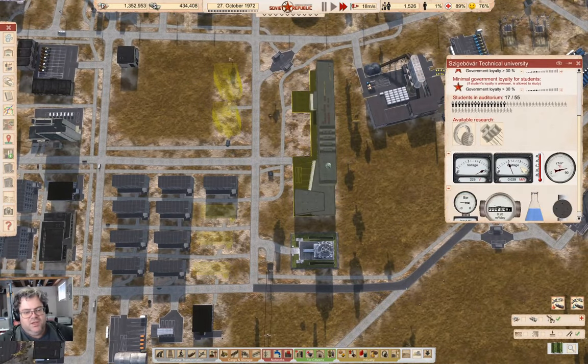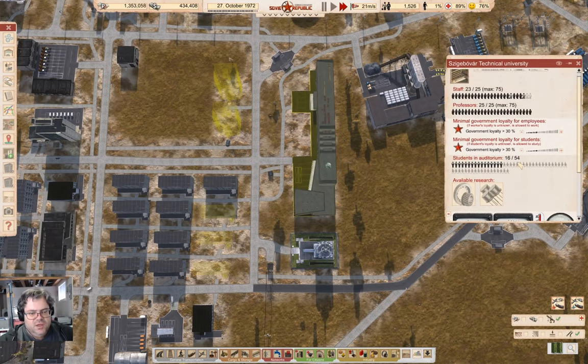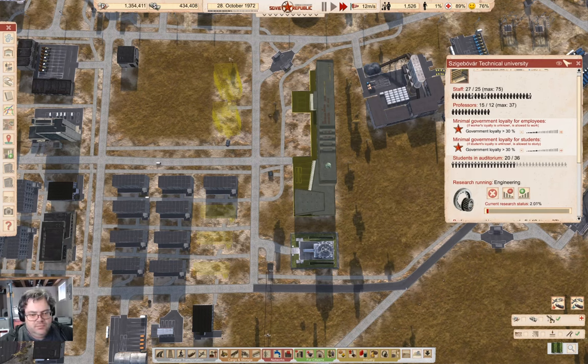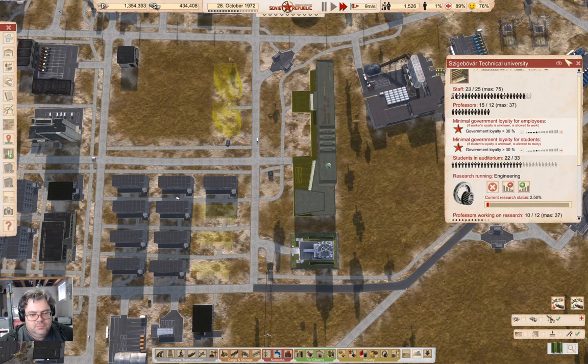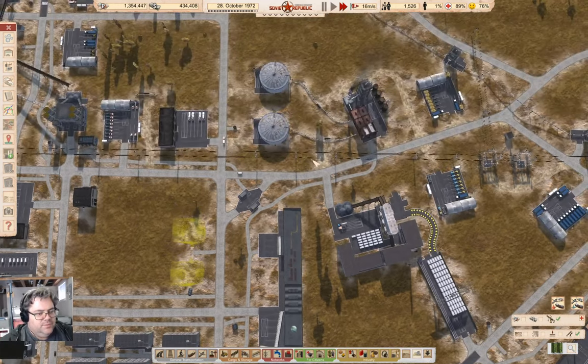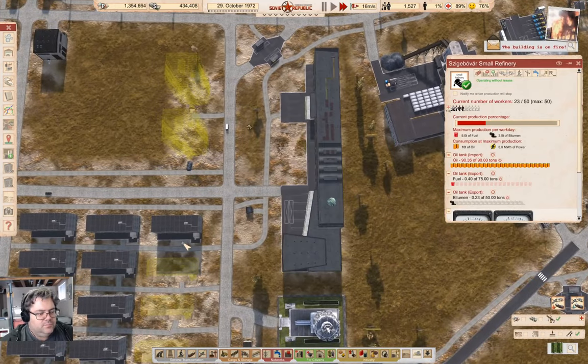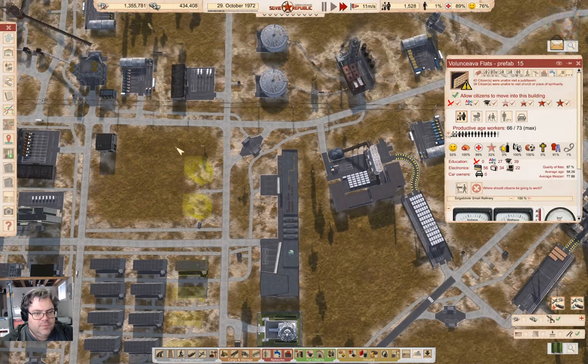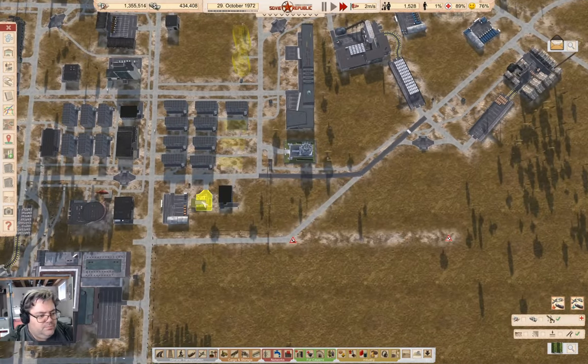We have researched chemicals. Let's just research everything — get everything researched while we can. Happiness has ticked over 50% now, so that should be fine.